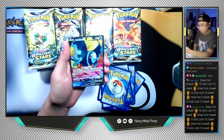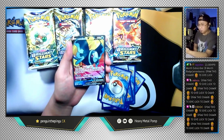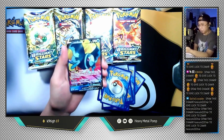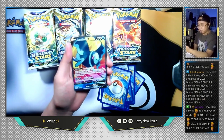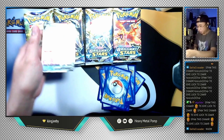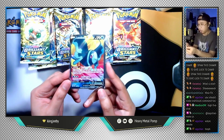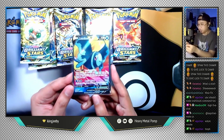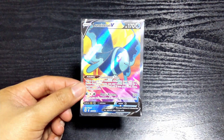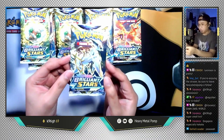What the hell — a Full Art Lumineon V! Yo, what the hell, this is actually really damn good because it's a very playable card, just for the ability Luminous Sign. Oh my god, this is awesome! First pull from the booster box — a Full Art Lumineon V. That is so awesome, and it's a very beautiful card. I love the colors on it — you get the teal on Lumineon and then the yellow and magenta background. So awesome.